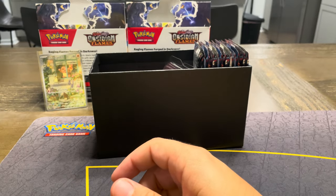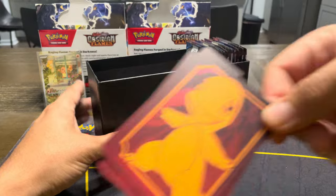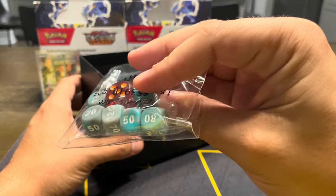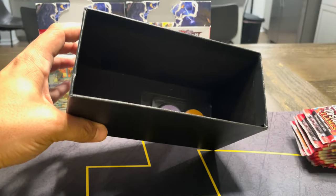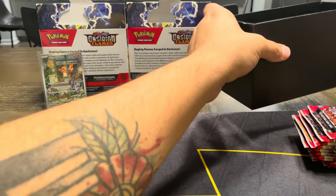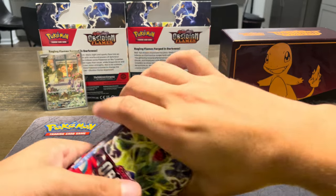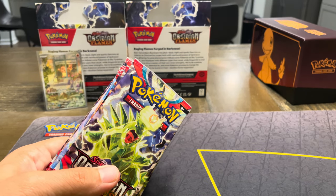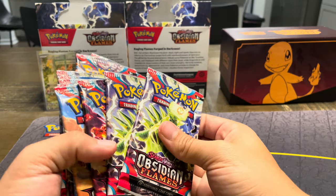Of course you get your pack of energies, which is great for building decks, you get your dividers, your die that are the color of the set — although the teal seems a little off — and condition markers. And then you get 11 packs with this ETB, because the other one is 9.